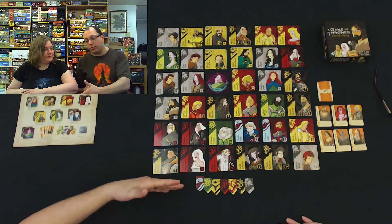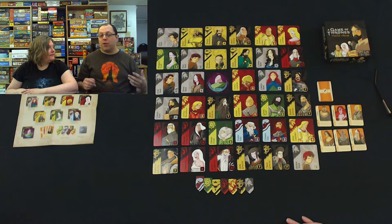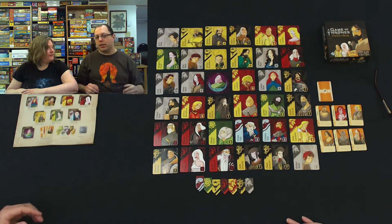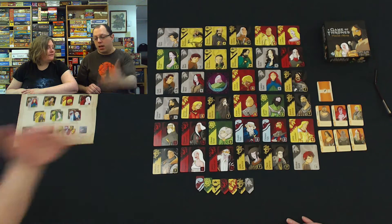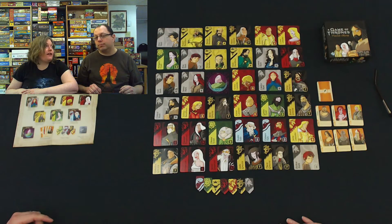Whoever has the most banners wins. If there's a tie, the tiebreaker goes to whoever controls the house with the highest number, which in a two-player game is going to be Stark. You get companion cards by taking the last member of a house out of King's Landing — you immediately get a companion card and perform that ability right away.